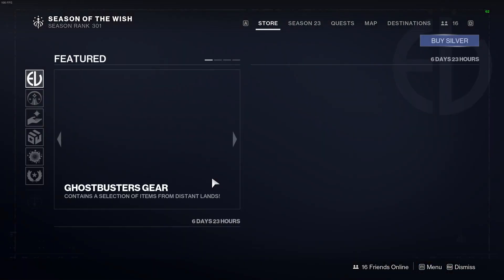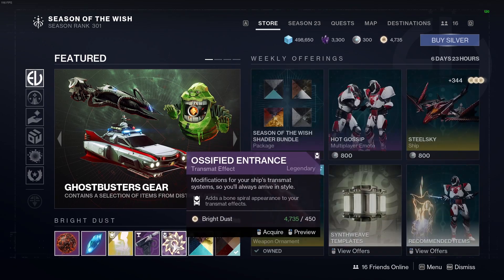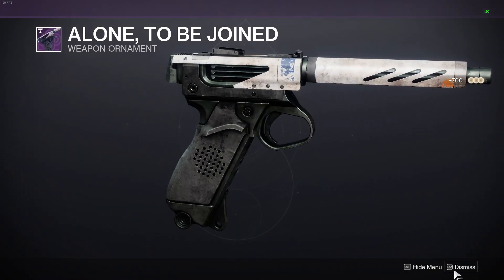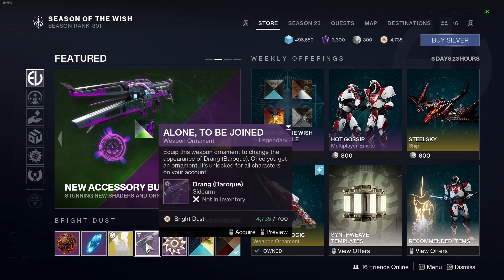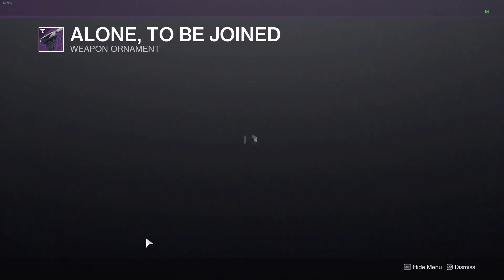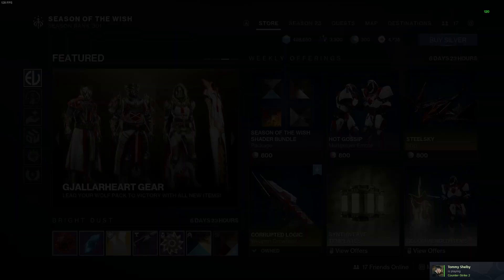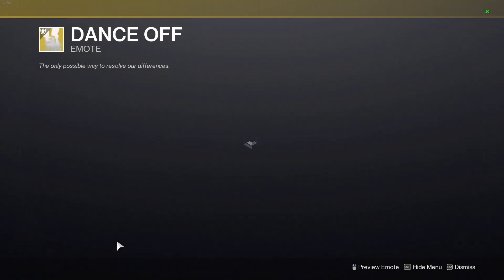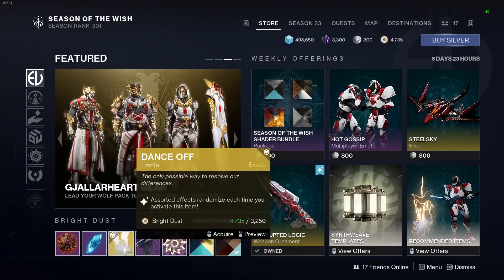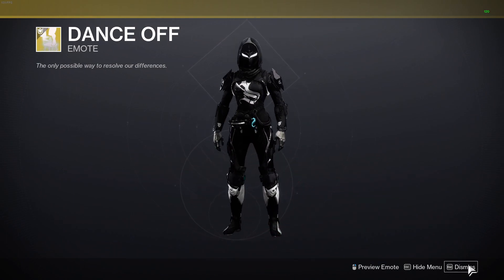Checking the store first and foremost — picking up my free gift, just got in instantly. We got the Drang ornament, which is from the Season of the Chosen. Was it Season of Opulence? It doesn't look that great compared to what the normal Drang one looks like. We've also got the Dance Off emote, which just randomizes the color of the chair — yes, it does.